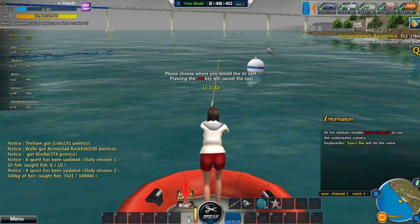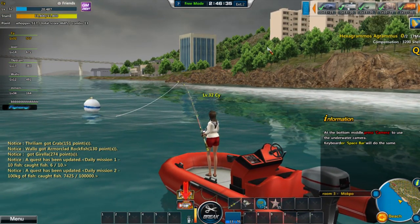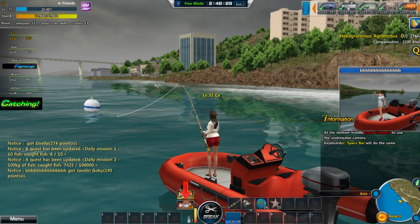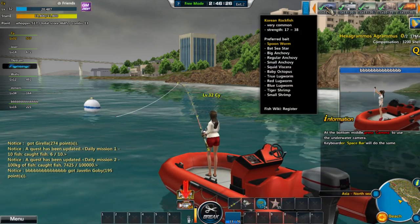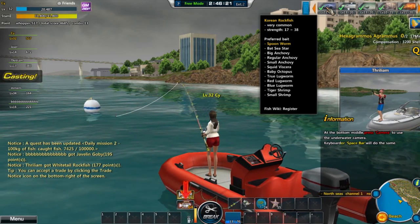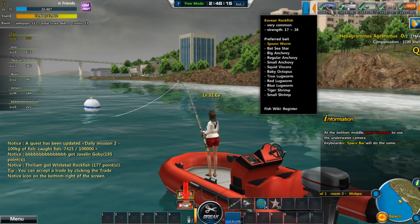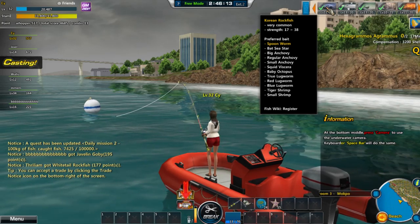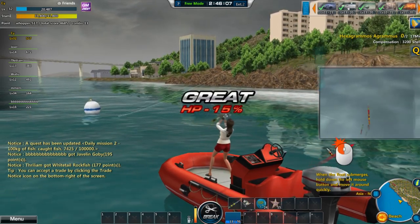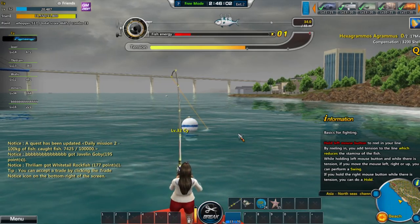One more go, and then if I can't do it we're going to go try this quick quest, and then maybe I'll go look for mutant fish. It's probably a much better bait I could be using — spoon worm probably — but I just don't want to spend 30,000 shells on getting a whole bunch of spoon worm.